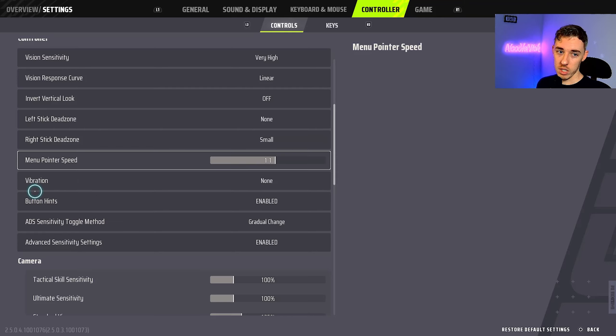For Vibration I have it off. You could use it if you want, but I prefer off — it helps with consistency and aiming. Without the controller vibrating in my hand it just feels like my aim is a little smoother. Maybe it's just placebo, but it works for me.